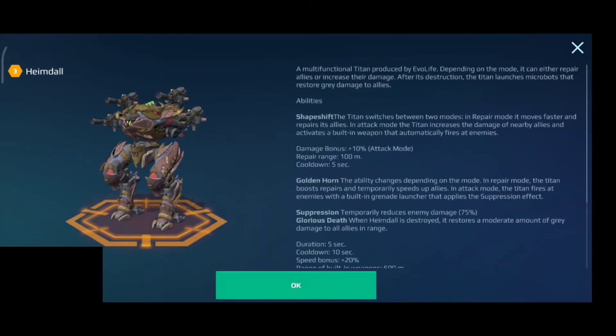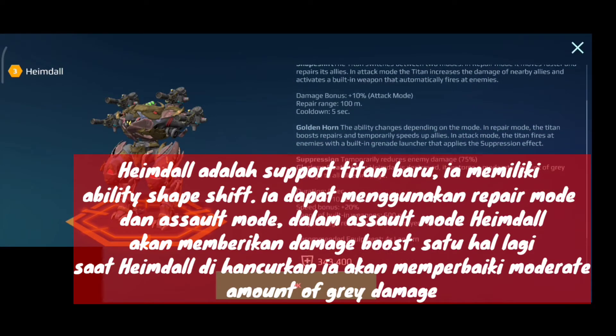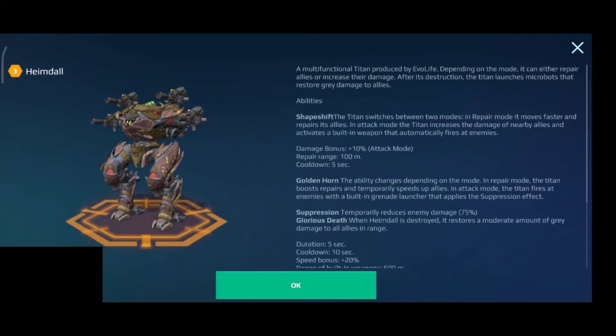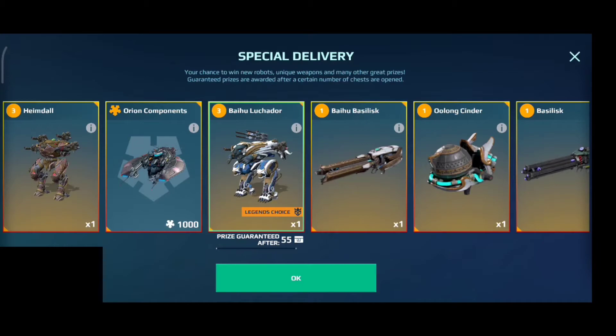The gold chest has Heimdall, the brand new support titan developed by Evil Life. This robot can literally shapeshift — it has two modes: it can heal allies or boost ally damage, depending on the situation. It also has a built-in energy cannon and built-in suppression. On top of that, Heimdall gives you a parting gift when it dies — when destroyed, it restores a moderate amount of grey damage to all allies in range. Only 1000 HP can be recovered per second though, so I'm not sure how good it is.